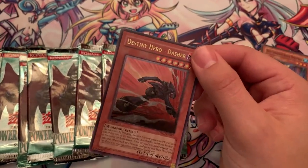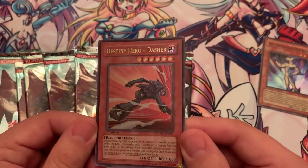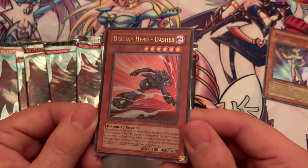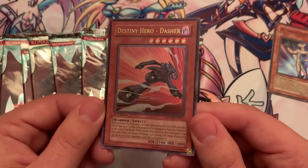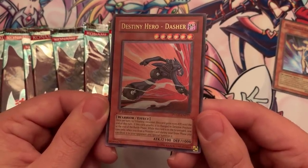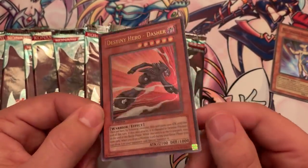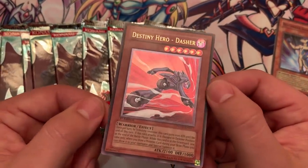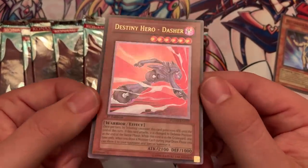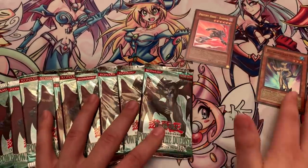Let's check out his effect. This was back in the Tele-Dad days, when Dasher was used with Destiny Draw and whatnot. Once per turn, by tributing one monster, this card gains 1,000 attack until the end of the turn. If this card attacks, it's changed to defense. And when this card's in the grave, one time only, when you draw a monster card during your draw phase, you special summon it — so that was the effect it was usually used for. This is straight mint condition. You could probably get this graded — it'd definitely be over an $80 to $100 card if it's a graded 10. This one looks beautiful.